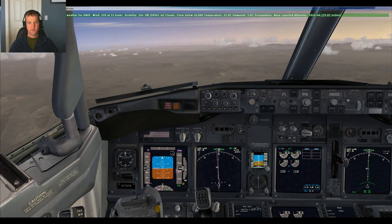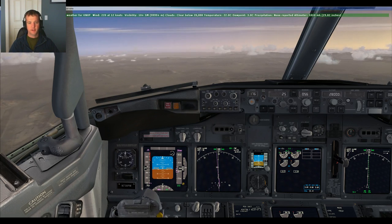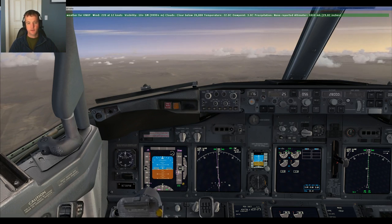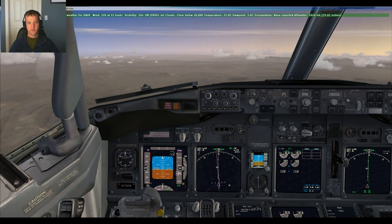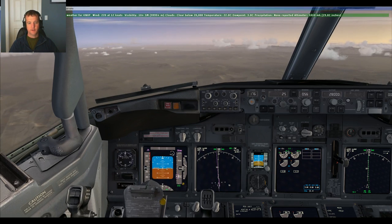176 plus 5 is 181 — should walk us right back on course. The wind's coming from right to left, so we're getting pushed east of our track. We can fix that because we're grown-ass adults.